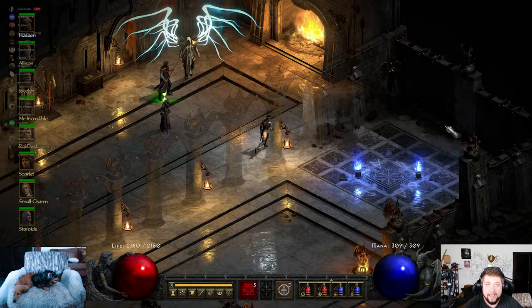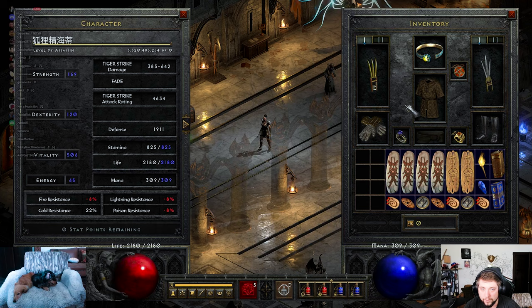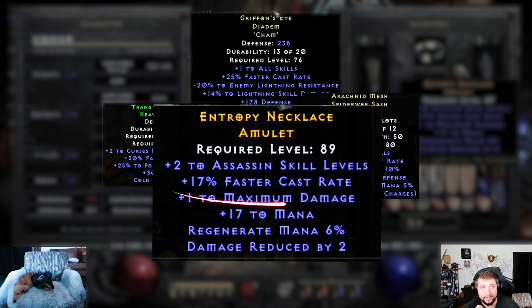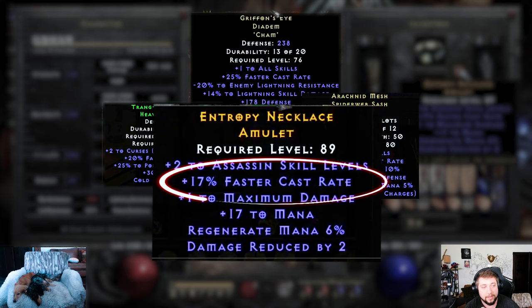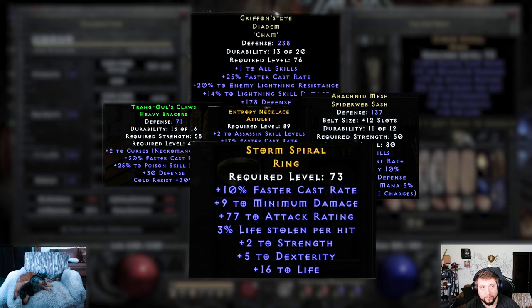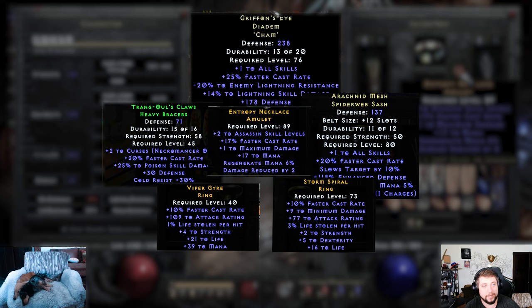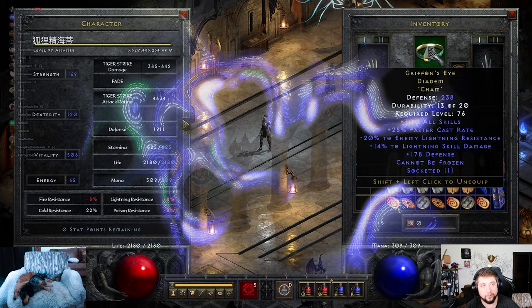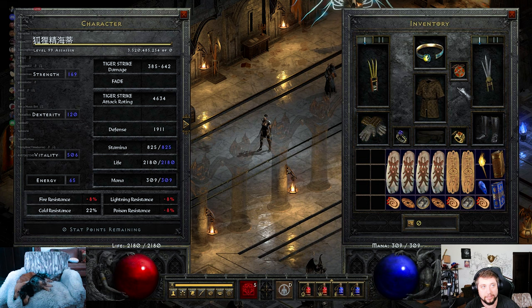For gear, when you're hitting 102 FCR on a mosaic sin using claws, your gear is very locked in — there's only one way to do it. You have to have Griffon's Eye on. You get 20 FCR from Trang-Oul's, 20 FCR from Arachnid Mesh, and as much as you want from your amulet — you need at least 17 to 20 minimum, because 7 plus 5 from the Griffon's equals the difference. So: 20, 40, 50 from one ring, 60 from the second ring, 77 from the amulet, and then the Griffon's which is a flat 25 faster cast rate. You cannot hit 102 with anything else — there is no other way using claws. It is Griffon's, it is Trang's, it's Arachnid, two FCR rings and an FCR amulet.